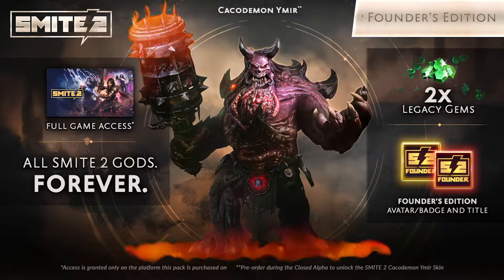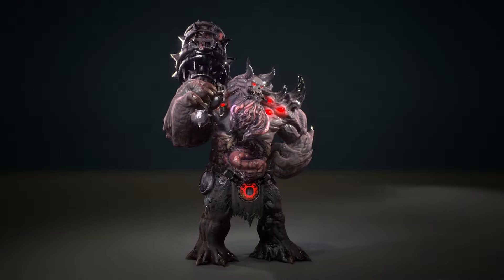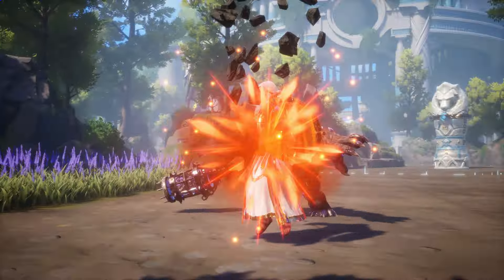What's up, Smite fans? Trelly here, and I've got some exciting news for you. With any purchase of the Smite 2 Founder's Edition, you're able to get Cacodemon Ymir, and he is absolutely incredible. Built from the ground up in UE5, trust me, you guys are gonna love him.